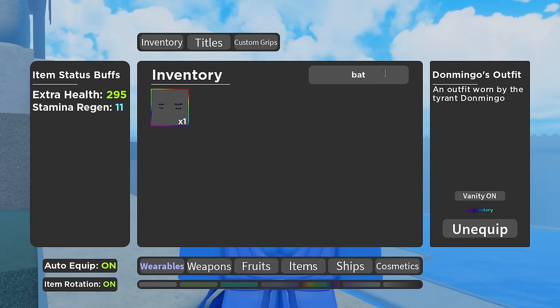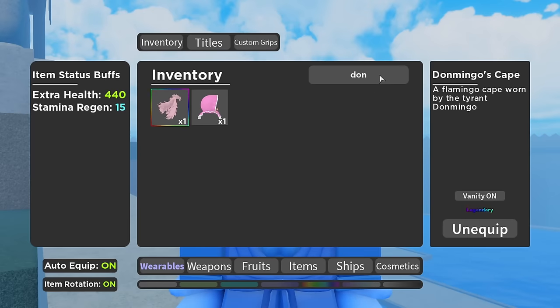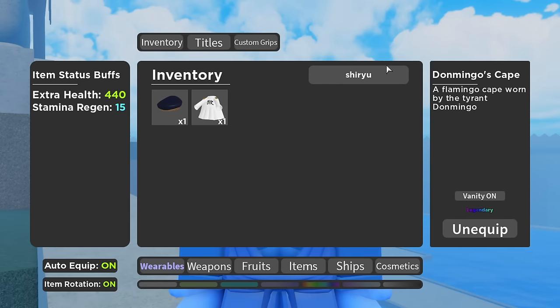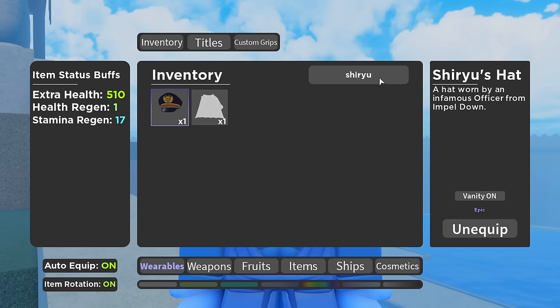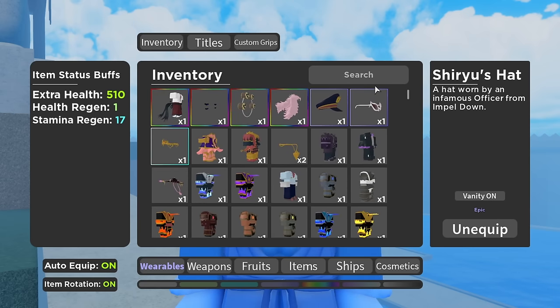Batswarm — if you guys haven't already, just get the Batswarm. We have the Tomoe Drums, which give a decent amount of stamina. Since it replaces wings and stuff, this is a lot easier to get. You get this from Anel in First Sea and you can trade for this fairly easily, but if you just want to grind it out, he's not that hard to kill. So what we have next is Don Mingo's Cape, which gives a decent amount — 2 stamina regen. So as you know, we already have 15 stamina regen. Then you want to use Shiryu's Hat, which you get from Impel Down by claiming it for points. And we have Moria's Necklace.